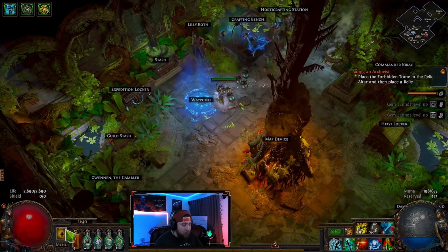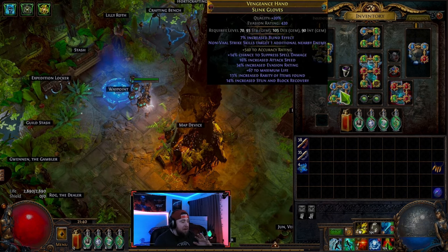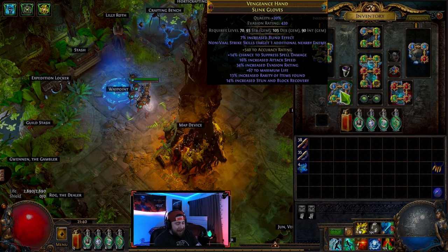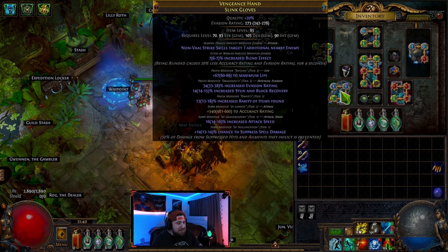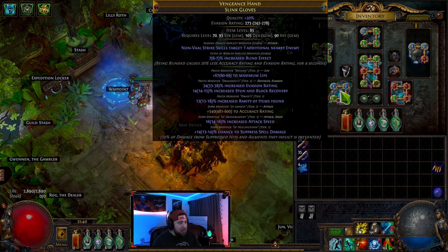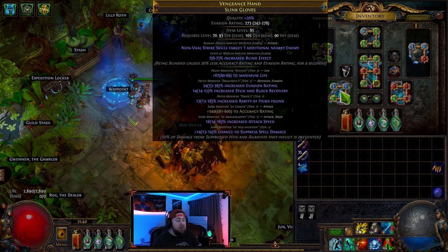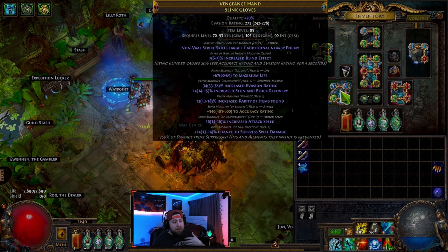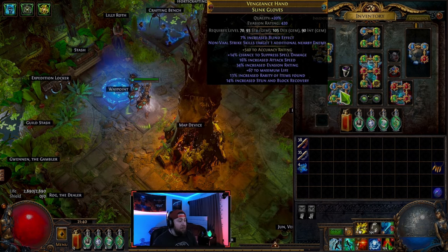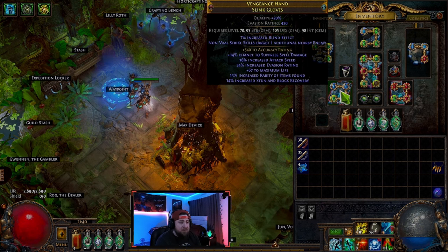So you're probably wondering, prefixes and suffixes, what are they? What are all these different powers or affixes or attributes on a character, on any of the gear pieces that you get — it can be a bit overwhelming. So in today's guide, we're going to break down all of these: how you get them, how many you can have, what they do, the whole shebang. Coming from a complete beginner, this is our beginner master class. I've been playing Path of Exile for a few months now and I've been absolutely enjoying it.